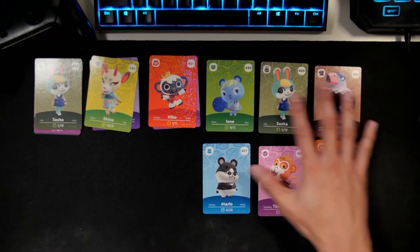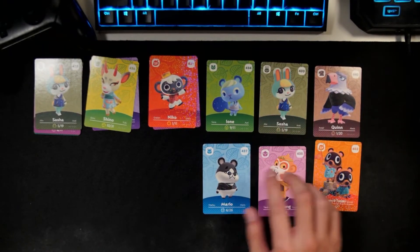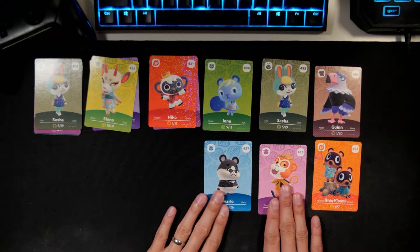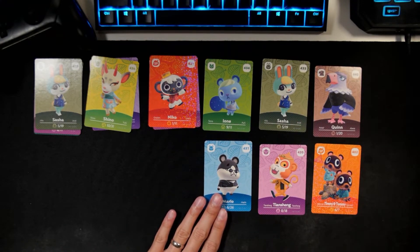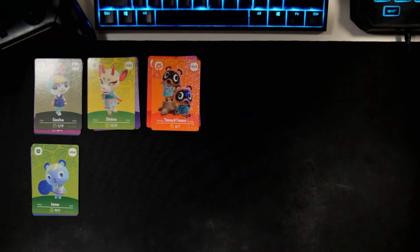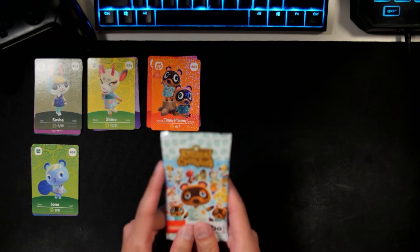Everybody look at this — in package three, you got literally four new villagers plus a great NPC, and the only duplicate is Quinn. That's actually a really good pool. We still have three more packages to go.